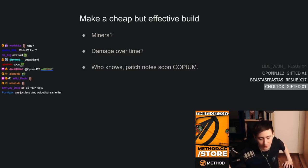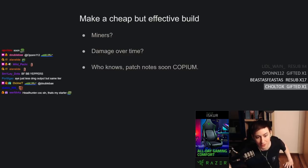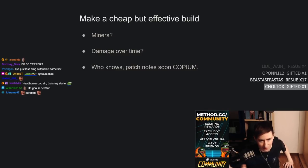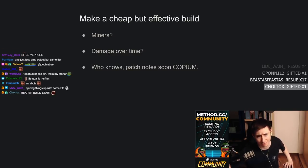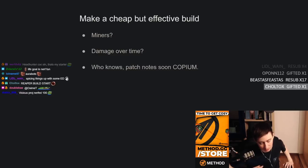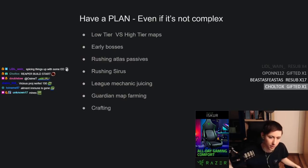Damage over time builds like caustic arrow, toxic rain, poison bladefall/blade blast, or miners are probably the best way to go. Miners I primarily recommend for bossing — they're not great for mapping — but damage over time builds like toxic rain, caustic arrow, bladefall/blade blast are good for mapping. Ideally have an ailment immune build. We don't know what the new ascendancies will look like, but hopefully raider, pathfinder, elementalist, and inquisitor still have ailment immunity. Those are the four ascendancies I'd recommend for league start.